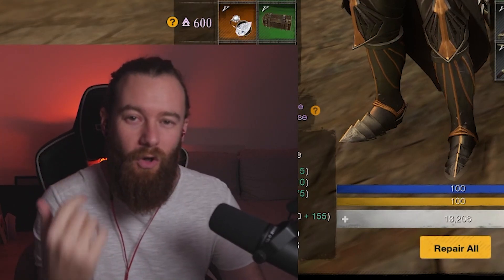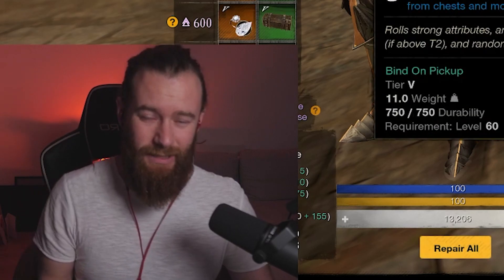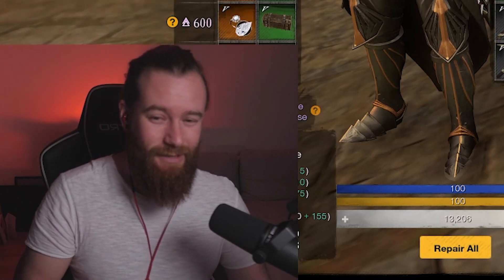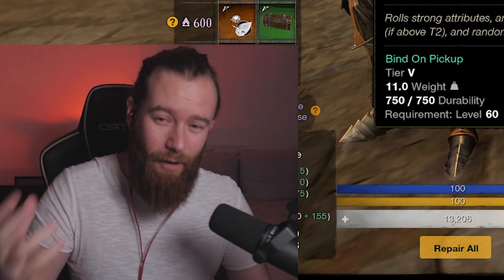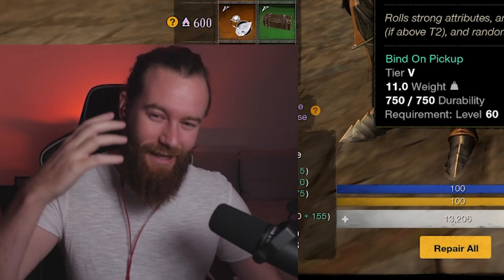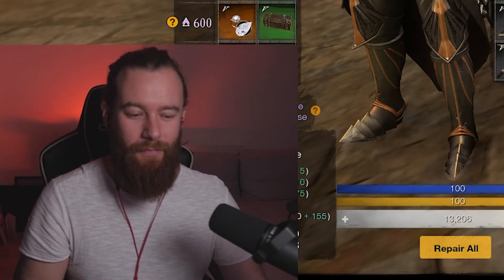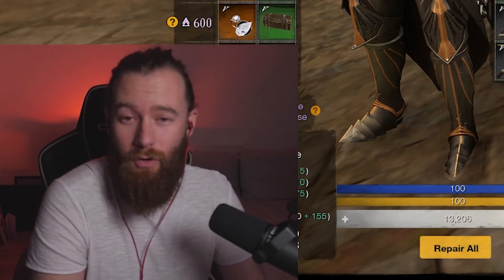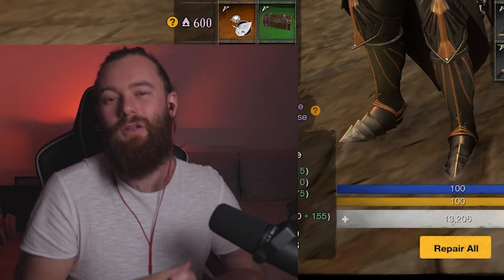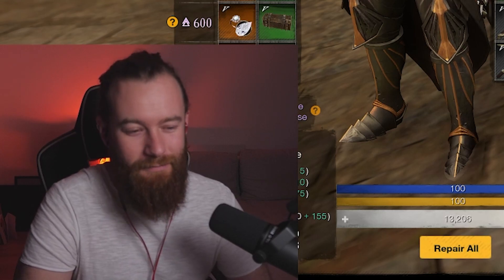A couple of other things before I go. While this patch isn't out yet on live servers, make sure you are collecting your Gypsum Casts on your dailies. If you're already at 590, you need to reach 600 before you start using Umbral Shards. Get your Gypsum Casts — I'd say get five or six ready. I'm hoping you might get a couple of bumps from 590 to 600, but probably not. Get casts ready to boost your leg wear, weapons, and armor. We are going to have to do more chest runs and more dailies.